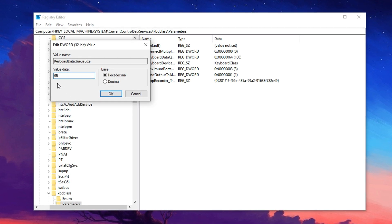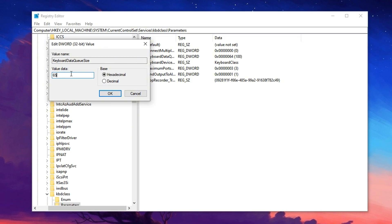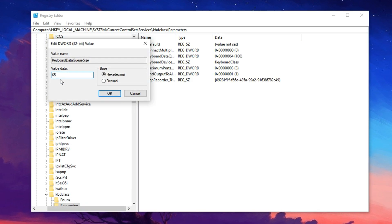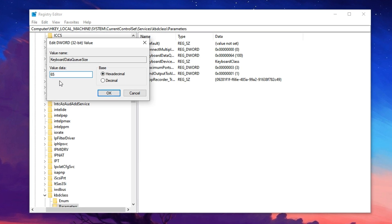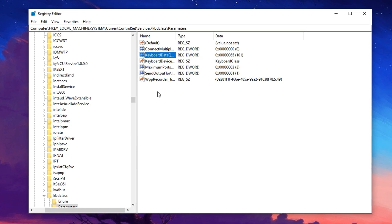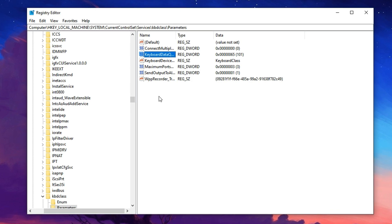You can test values step-by-step like 95, 90, 85 and so on, until you find the smoothest response without missing inputs. Just make sure the value format stays on hexadecimal, then hit OK to save the change. Once applied, this tweak alone can make your inputs feel much tighter — perfect for quick edits, precise building and overall smoother gameplay in Fortnite.